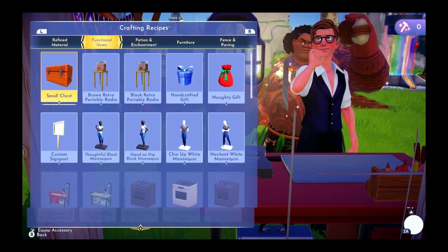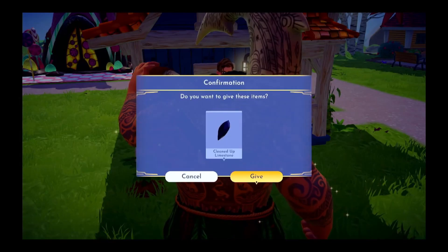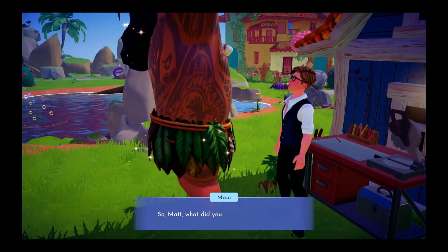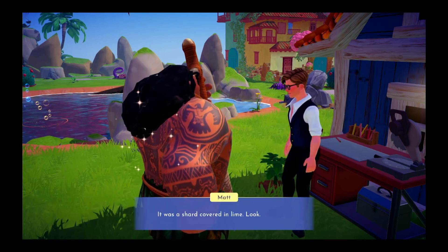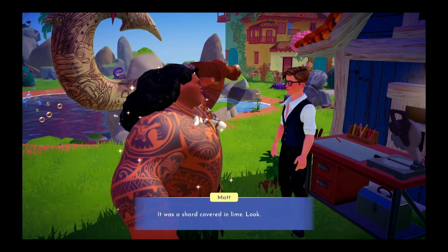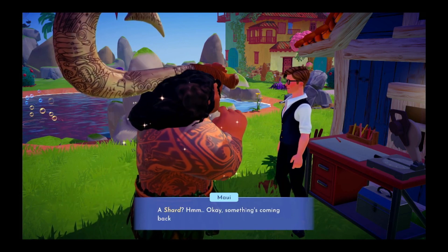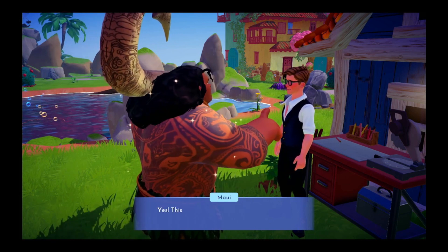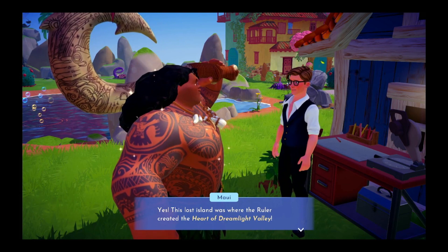The cleaned up limestone. So Matt, what did you find? It was a shard covered in lime. Look! A shard? Okay, something's coming back to me. Yes, this lost island was where the ruler created the Heart of Dreamlight Valley.